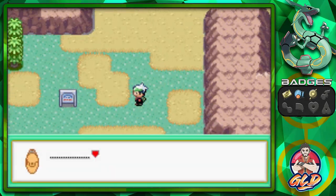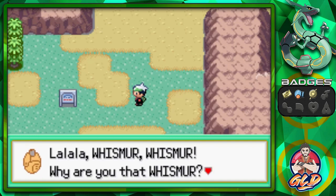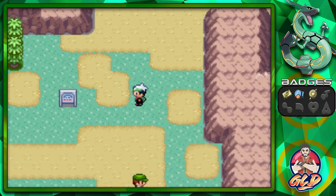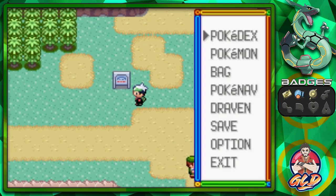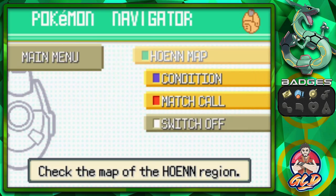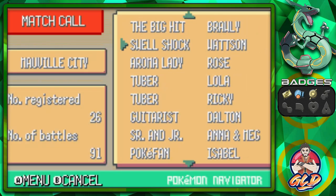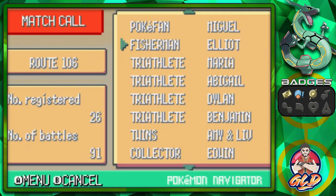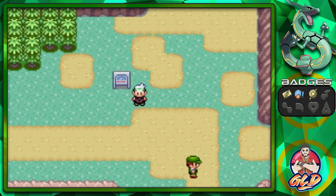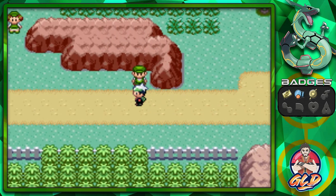There's a tower right there that will eventually disappear and reappear. We're getting a phone call - it's Dalton, singing a song. I don't need to talk to you, Dalton! Trainers automatically share phone numbers here. So here we are on Route 112, continuing to battle.